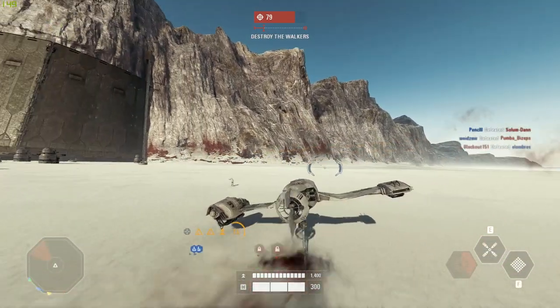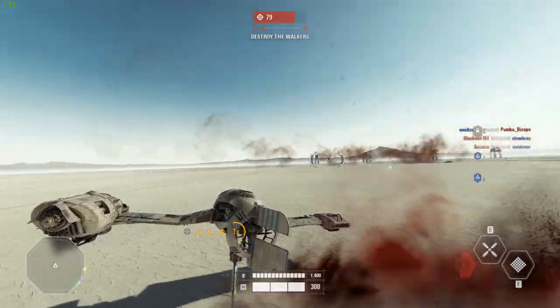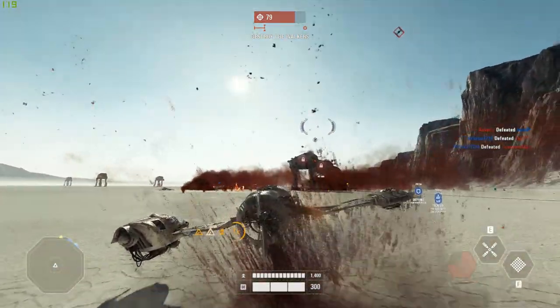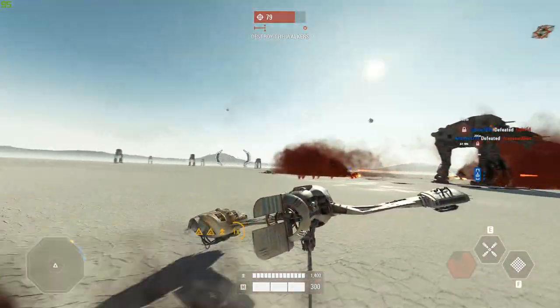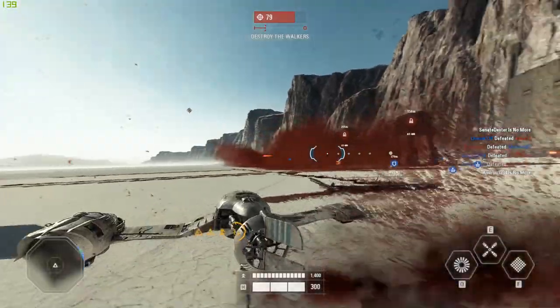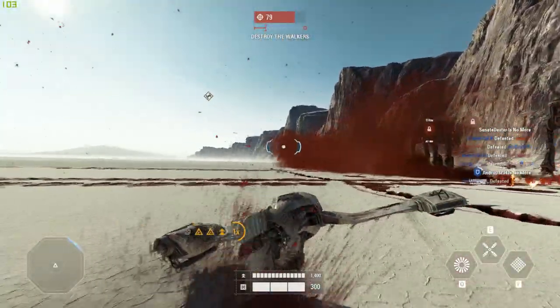The first phase takes place outside the mine hangar. The goal is for the First Order to protect their AT-M6 walkers and for the Resistance to destroy them. There are a couple of things to keep in mind on how you can best play the objective during this phase.